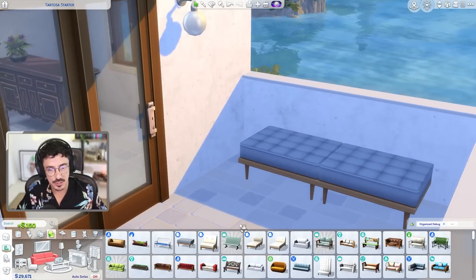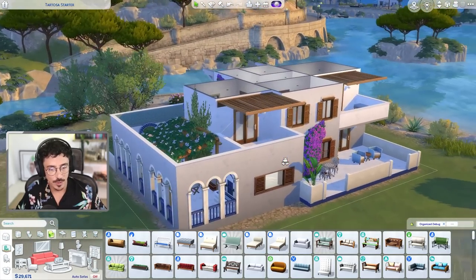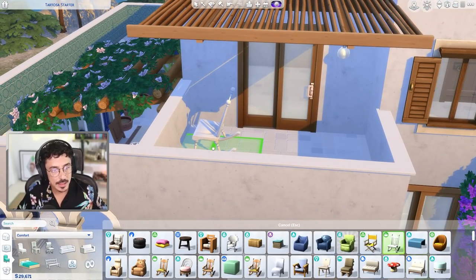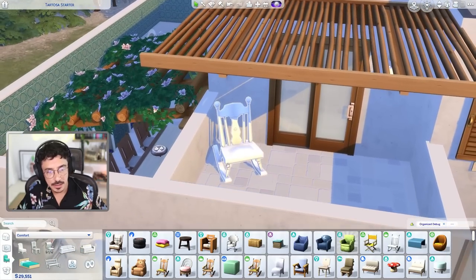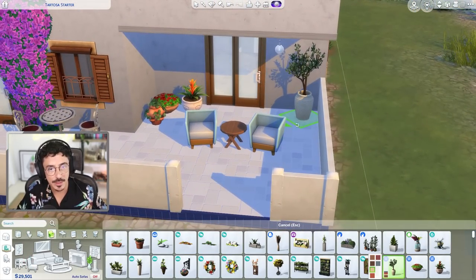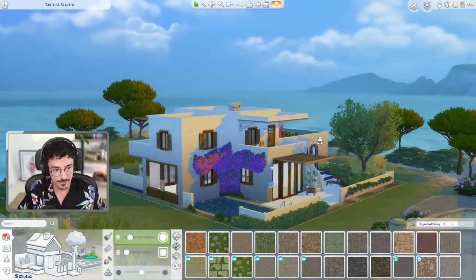I've pulled out a little lounger to use over on this balcony — keeping it simple. We've got 29,000 simoleons left so I'm just being careful at the minute. For Yaya's bedroom balcony I'll bring up another rocking chair so she can watch the sunset, plus a little plant over in the corner — that lovely potted tree. And maybe I'll put one down here as well. I think the shape of this at the back is working very well. We are done with the exterior — I think it looks kind of attractive.